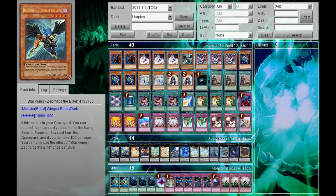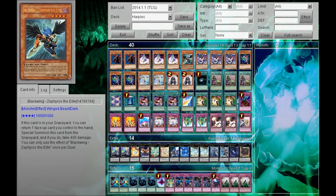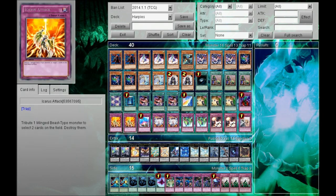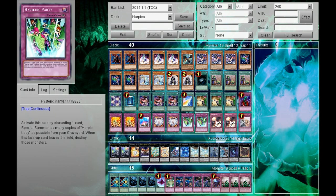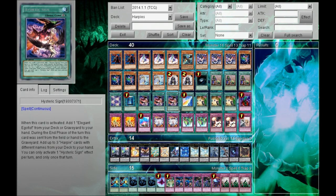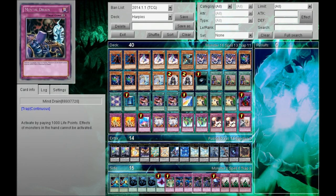Zephyrus — you only need one because you can search it out or special summon it with Summoner Monk. If you draw it you can pay it as a cost, discard it to the graveyard. It's a winged beast so you can chain it with Icarus Attack. There's a lot of synergy. You can use its effect to bring back Hysteric Party that you've already used, recycle field cards, and recycle things like Hysteric Sign.